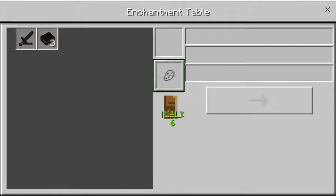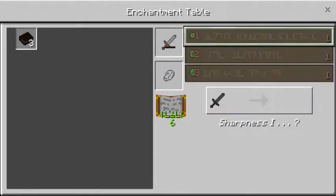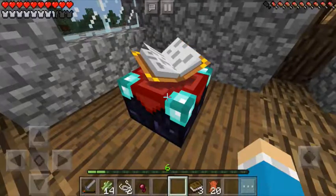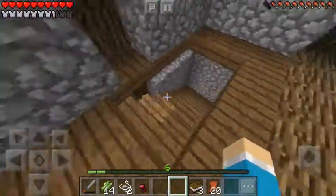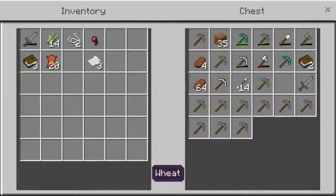As you can see I can now get enchantments, but I don't have any lapis. Oh wait — I do have some. I don't have plenty of levels, but six levels should be enough to enchant something.